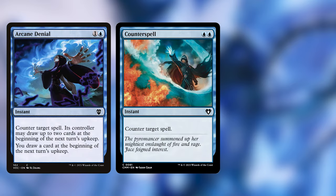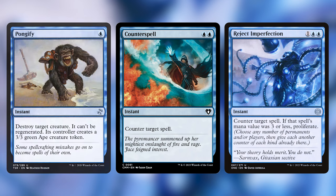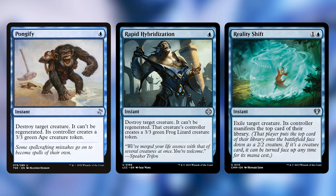Our interaction pieces are pretty standard for mono blue. We have Arcane Denial, Counterspell, and Reject Imperfection as counterspells — the standout being that last one which lets us proliferate under the right conditions. For removal we have three of the best blue removal spells: Pongify, Rapid Hybridization, and Reality Shift. No real surprises here.